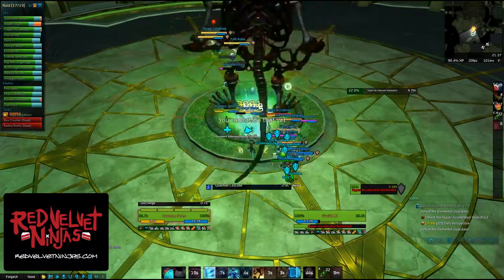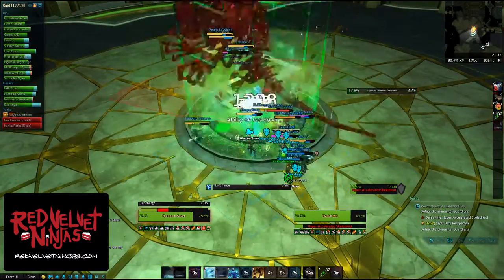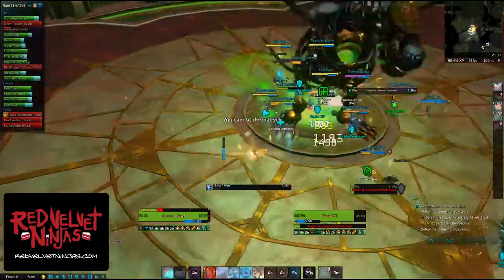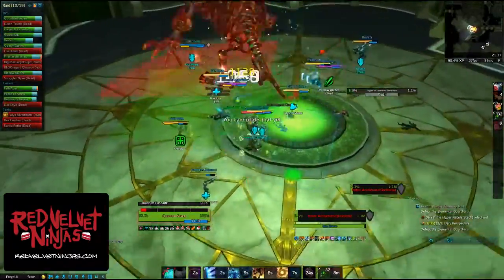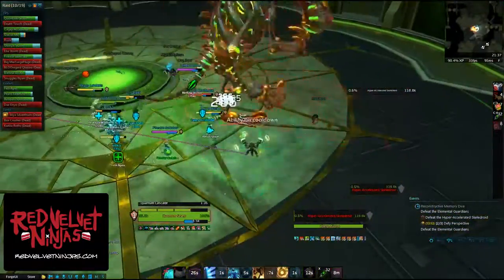The best strategy for this fight is to communicate healer and tank cooldowns. Use taunts and try to cycle between tanks. Healers, make sure that you cycle between damage reduction as well as absorb abilities. Good luck.